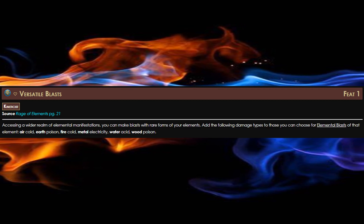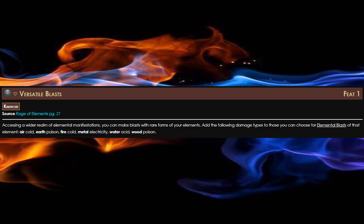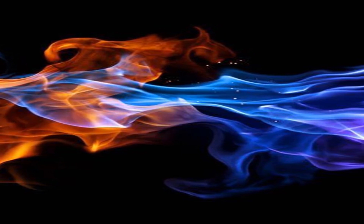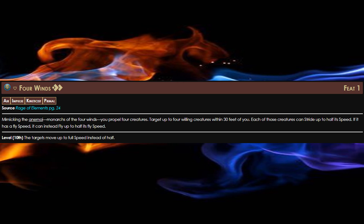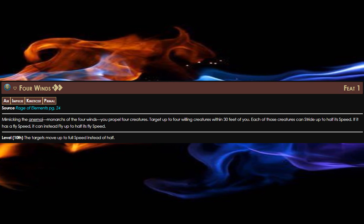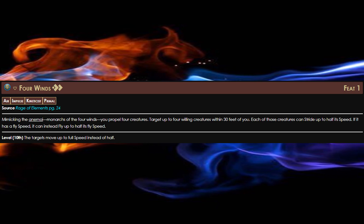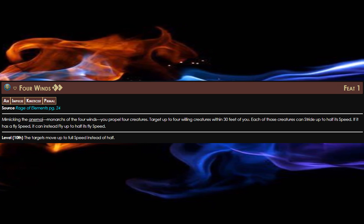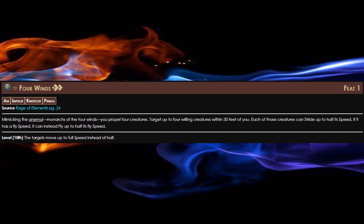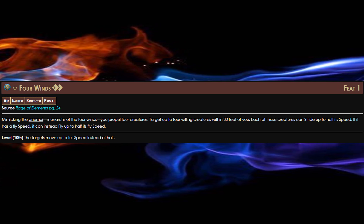Versatile Blasts allows us to change our damage on our Kinetic Blasts to cold, as you might run into some creatures that are weak to cold damage and not your other two elements. Moving on, we'll be taking Four Winds as our Air Impulse. With this, for two actions, we can propel up to four creatures, and each of those creatures can stride up to half their speed. And when we get to 10th level, we can propel them up to their full speed.